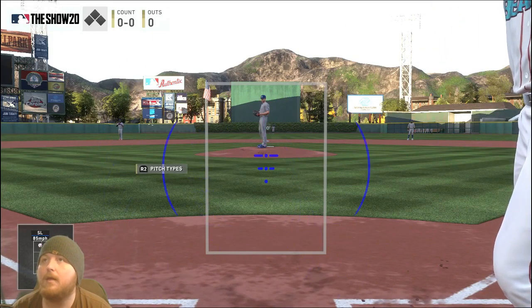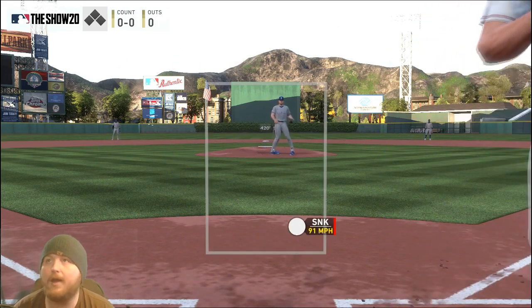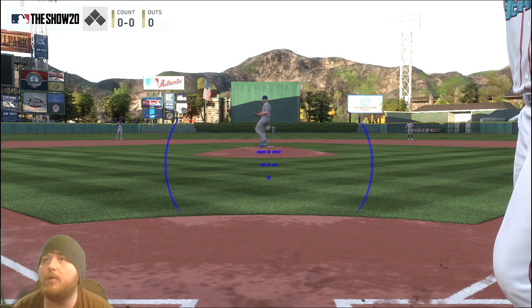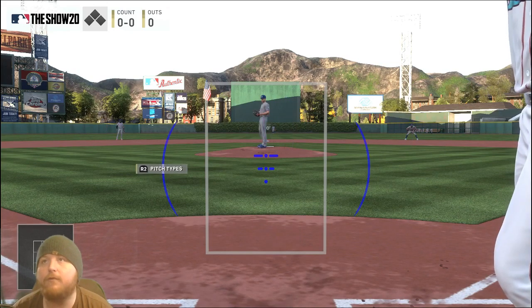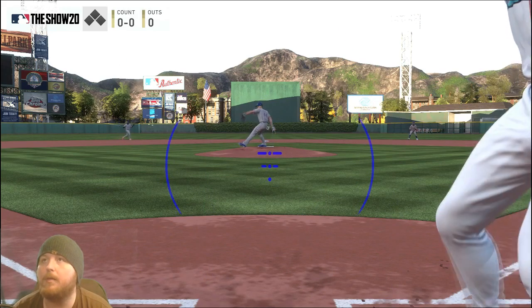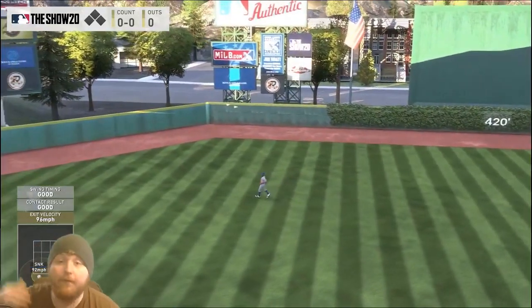While using the two-strike method, you can still track pitches with the PCI — just take your finger off the X button but still move the PCI as you normally would. It helps with PCI control and tracking pitches. It's a great way to practice tracking. Don't swing until you have two strikes, then go back to swinging normally. It really helped me become a more patient hitter.